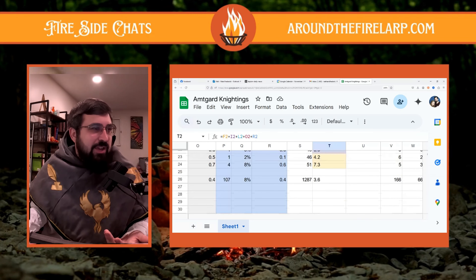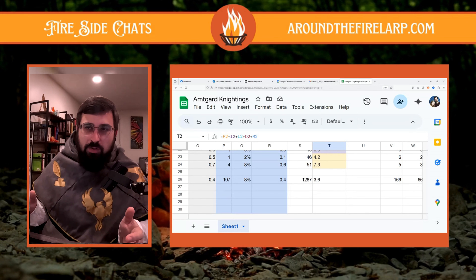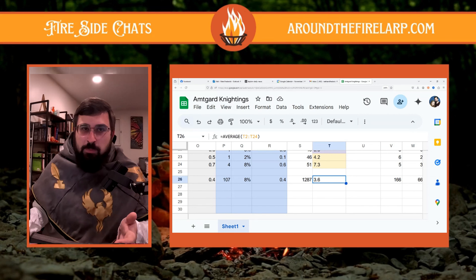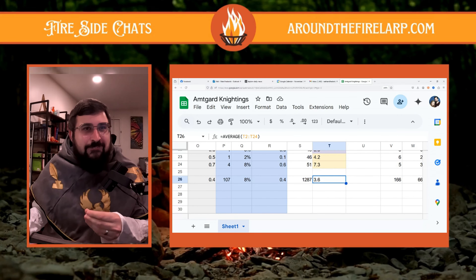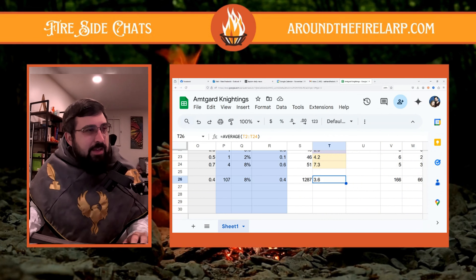Their average is 5.4 belts per year. If we compare that to 13 Roads, my idea going into it was that new kingdoms give out more — 13 Roads is very new and they're well below the average of belts per year. I did the average of all of the kingdoms across all of these categories, and the average kingdom gives out 3.6 belts per year for the entirety of their existence.